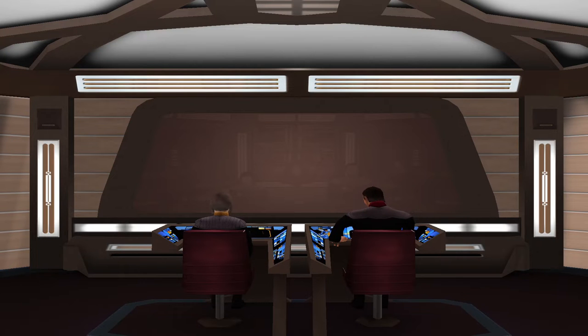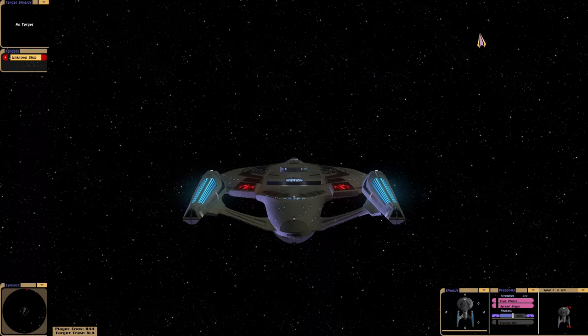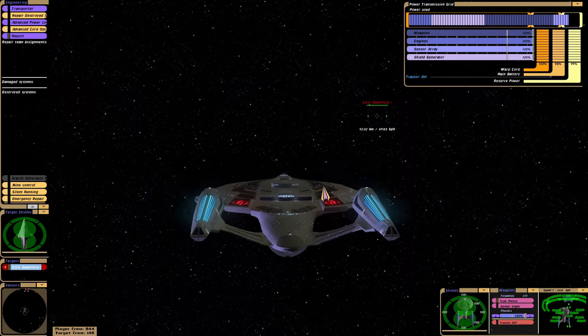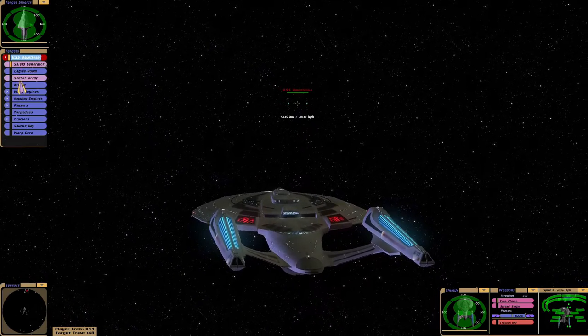Welcome to Just Ring It. Today we are doing the Star Trek Bridge Commander What If series. We are once again in the Delta Quadrant with the USS Enterprise E. Today we are up against the USS Dauntless.